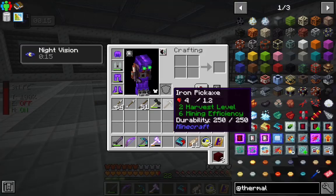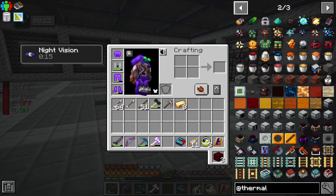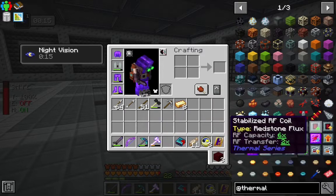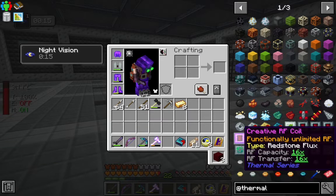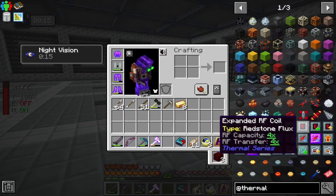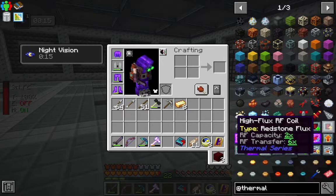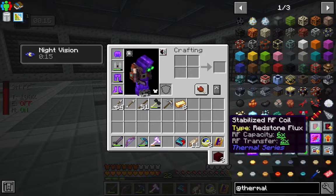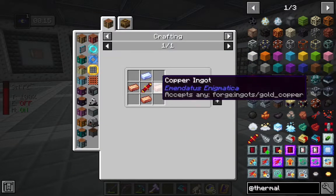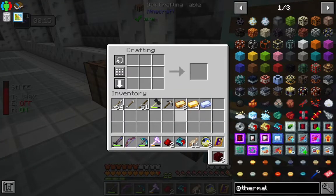Where are those fancy little upgrades? There they are. We've got an expanded RF coil that'll increase the capacity by another four times and the transfer by four. There's one that does six by two, and one that does two by six. We're going to go for this one — it's really not hard to make: just copper, a redstone flux coil, and silver. We've actually got way more gold than copper, especially after that dungeon we tore through.